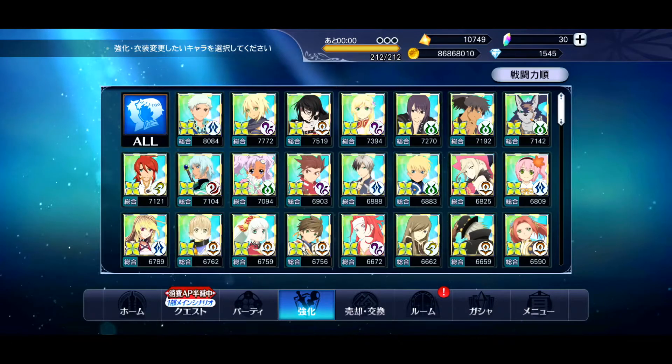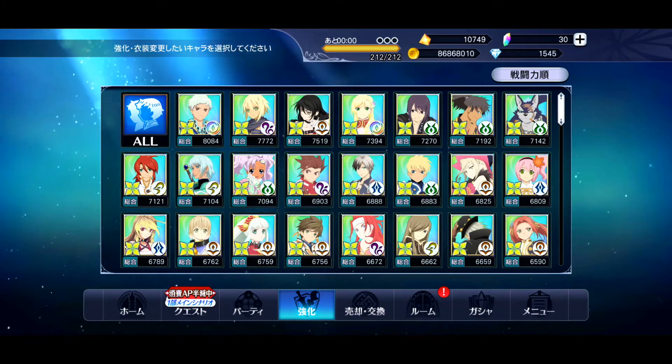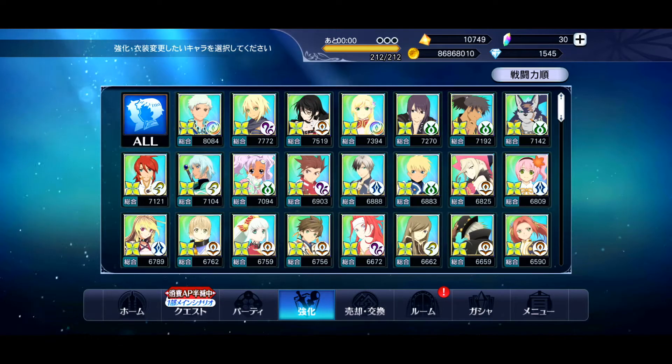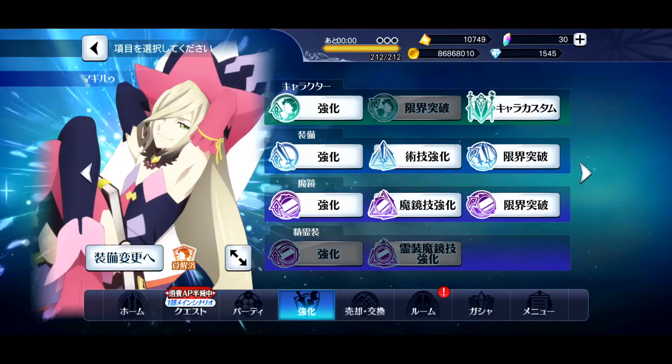We're going to go over how to essentially set up a team that will work for this. Most stages in story mode have you fight three normal battles if you battle everyone on the map, and then the fourth battle will be the boss. The best thing to do here — this mainly works if you have a lot of seasonals — is that a lot of seasonals have a low mirage gauge cost, around 80. Your mirage gauge is what you have to fill up before you can use a mirage art. So essentially once you've done those three fights, and sometimes even during the third fight, regardless of how fast you kill the enemies, you will have your mirage gauge filled up. My Moglue is someone I'm using on my main team for this right now.